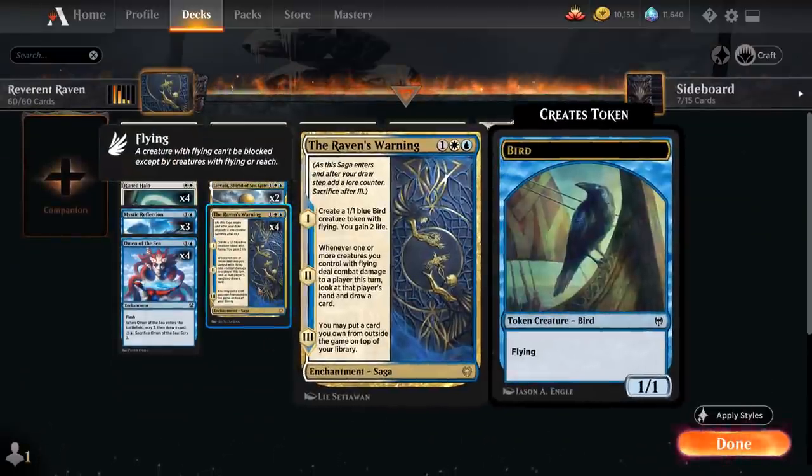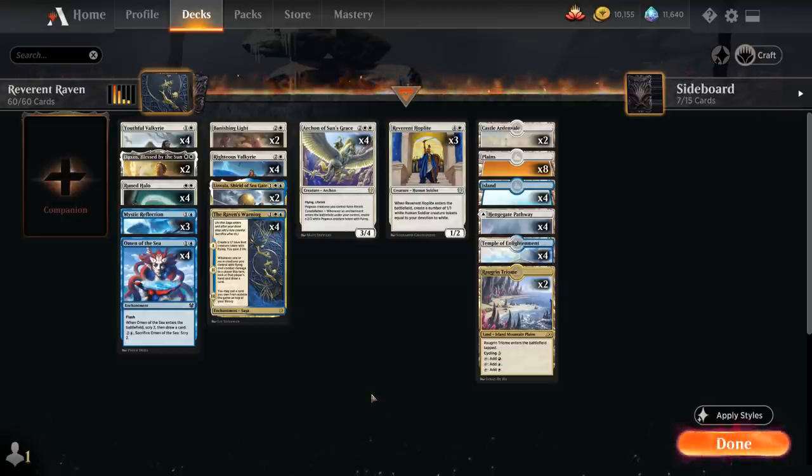The deck features The Raven's Warning from Kaldheim, a 3-mana saga that on the first chapter creates a 1/1 blue bird creature token with flying and we also gain 2 life. On the second chapter, whenever one or more creatures we control with flying deal combat damage to a player this turn, we can look at the player's hand and draw a card. On the third and final chapter, we may put a card from outside the game on top of our library, meaning we can grab a card out of our sideboard and put it on top of our deck.